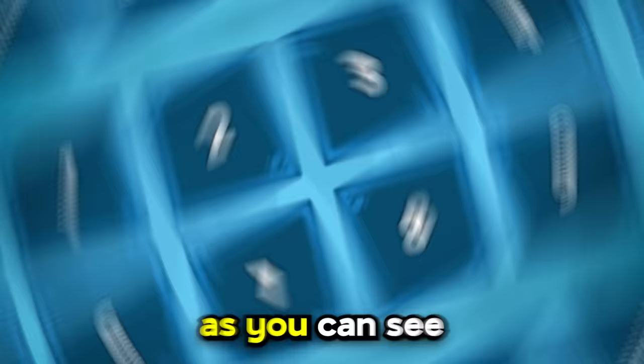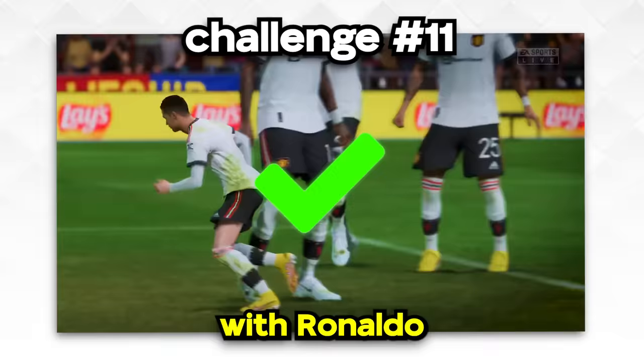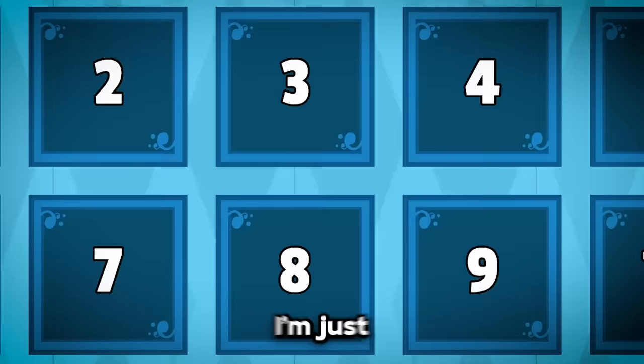We have 10 boxes and behind each box is a challenge we're going to have to complete with Ronaldo. I'm just going to go for a random box - number 4 - volley outside of the box. That's the first challenge, let's do it.